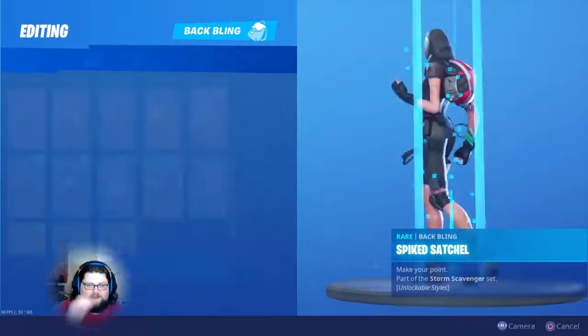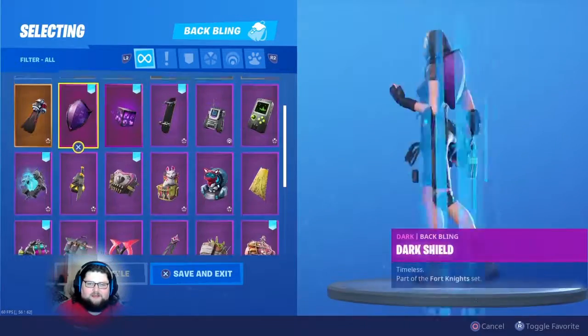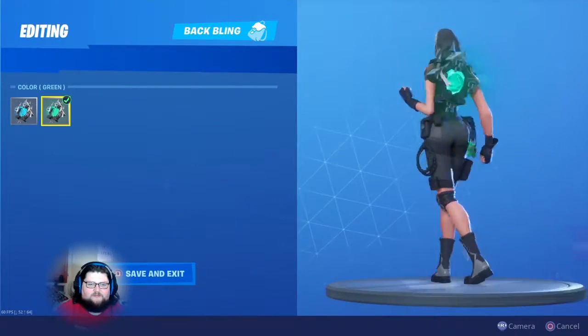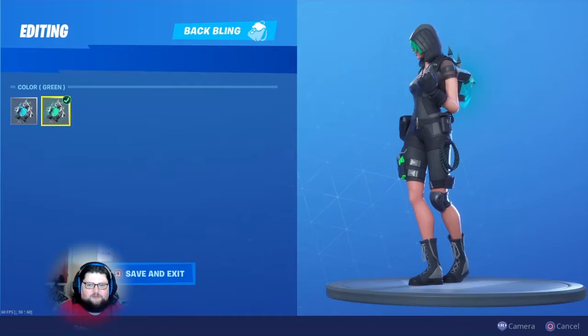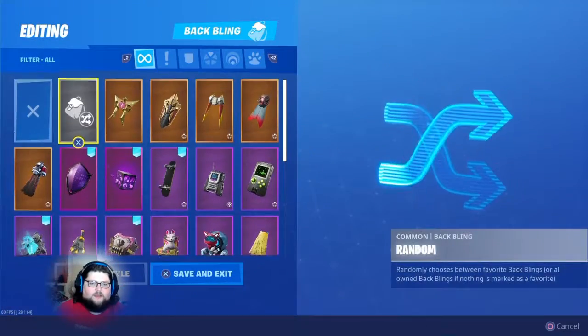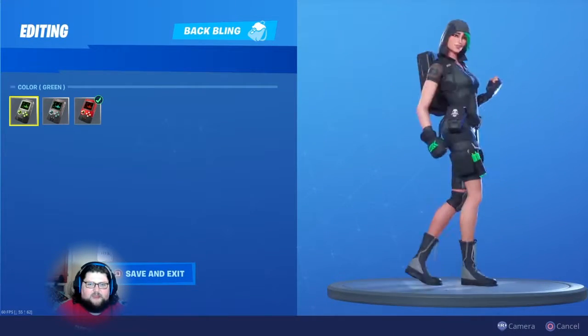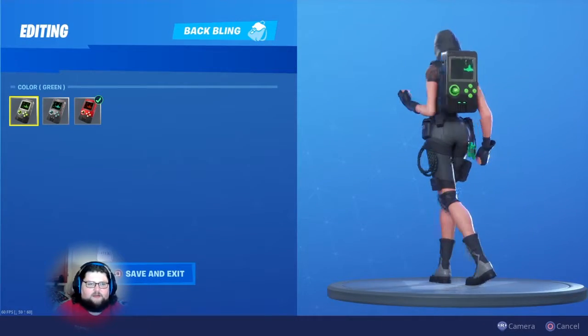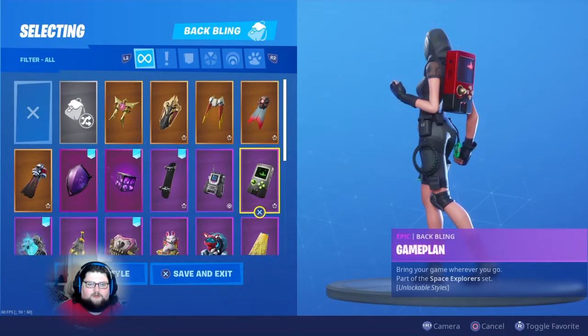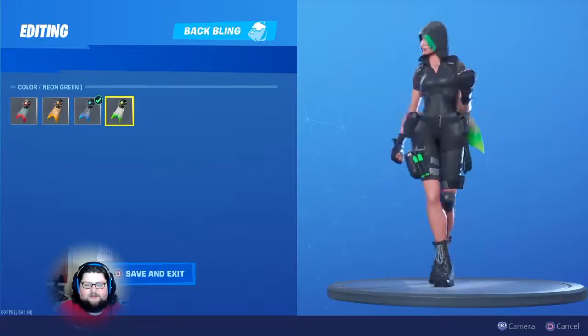I think everybody does this — when you get a new skin you say, alright, what back blings do I already have that go with this in some way or form? My favorite's probably the ghost portal with the green. That doesn't look half bad. Another one here is what I'm gonna call the game boy, from Dark Voyager and stuff, so I think that would go good.